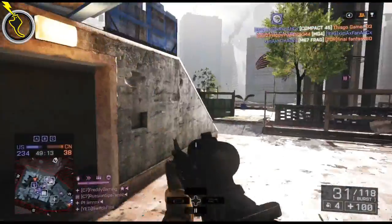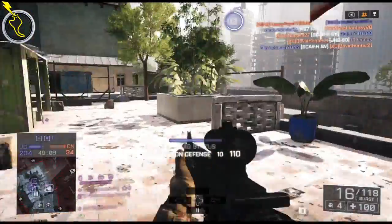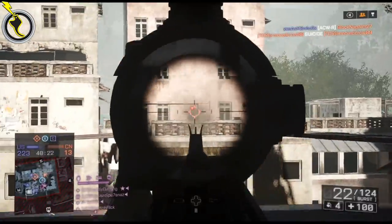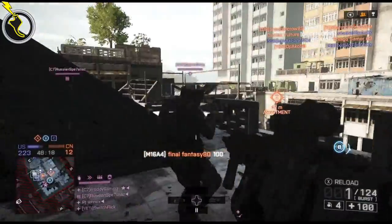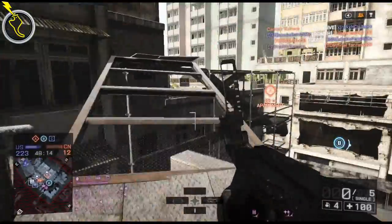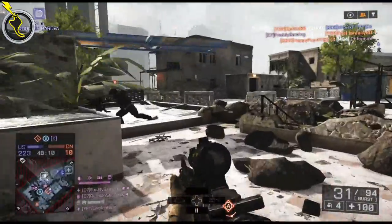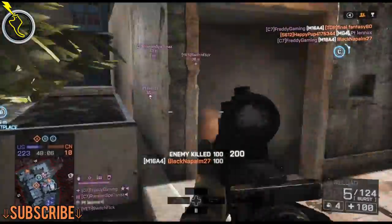As you saw in the clip at the very start, you can even snipe with this thing. I would definitely recommend using a 3.4 scope with a folding grip or an angle grip — doesn't really matter which one. This weapon doesn't need a compensator, and while it might benefit from a muzzle brake, I don't recommend it for long range because it will reduce your accuracy.